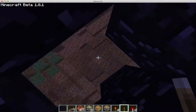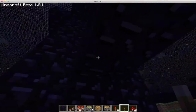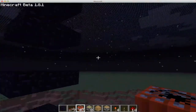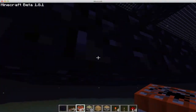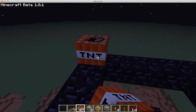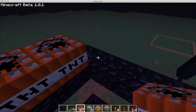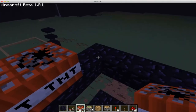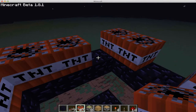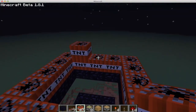Here I'll just show you how to build it quickly. It's not too difficult — you just need some obsidian to contain the blast from the TNT. I'll show you just how to make the top layer now. You just arrange a box of TNT and then put a rectangle on top of it.